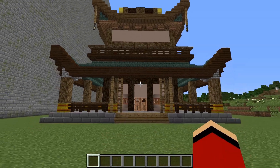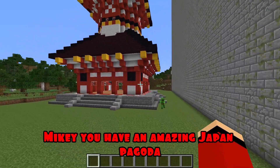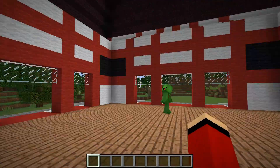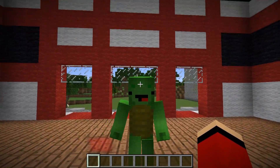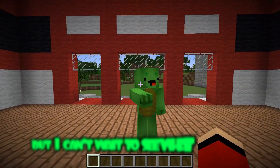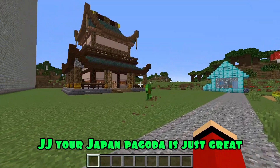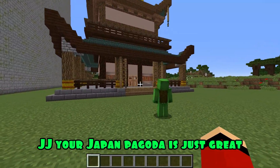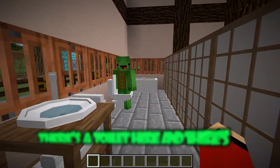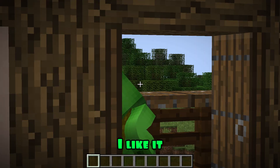I wonder how Mikey's doing. Wow, Mikey, you have an amazing Japan Pagoda. What a style. And why is it so empty inside? You can't do that. But I really like the style. Well done. Thanks, JJ. But I can't wait to see what you've built. Follow me. Wow, JJ, your Japan Pagoda is just great — it looks so much like the real one. Oh, there's a toilet here. And there's a balcony upstairs. I like it. Thanks, Mikey.